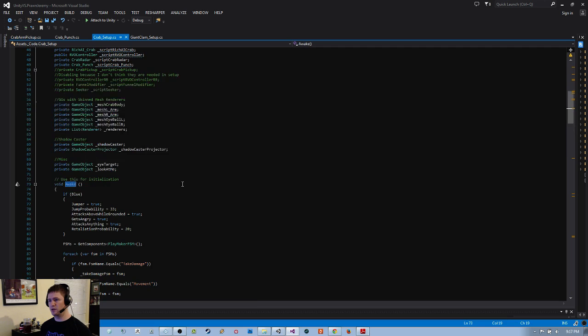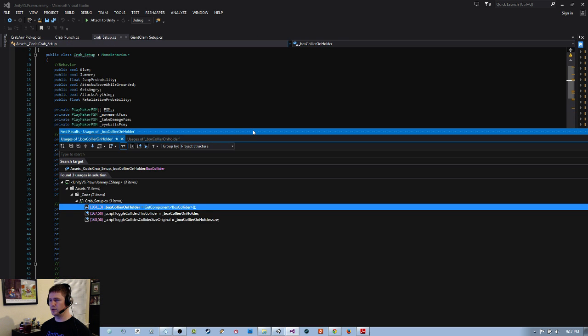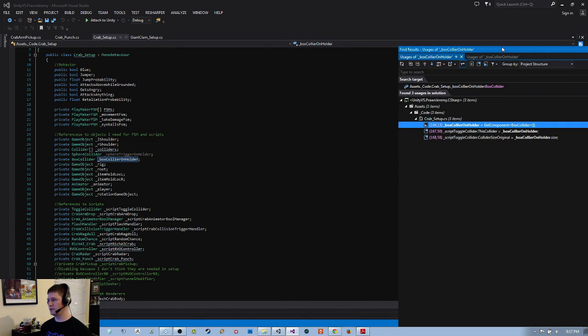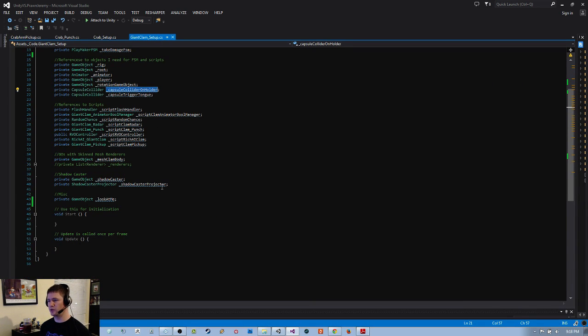Looking at crab setup, I can see the box collider on holder and how it uses find usages. I'll change this to awake for initialization. Capsule collider on holder is get component CapsuleCollider — the setup script is on the holder, so it gets the component directly. But the tongue trigger is more difficult since it's not on the holder.